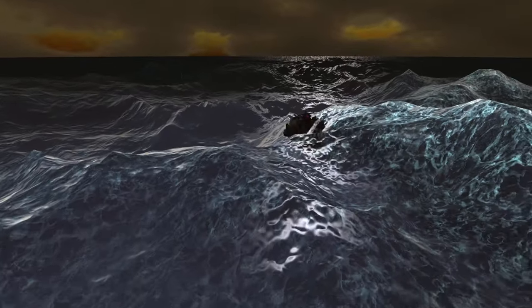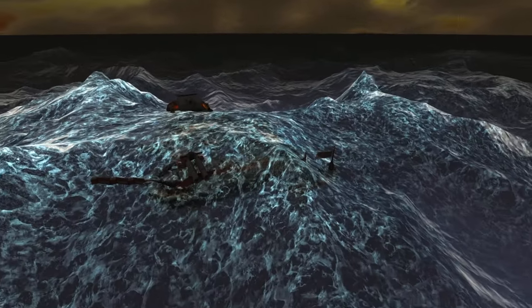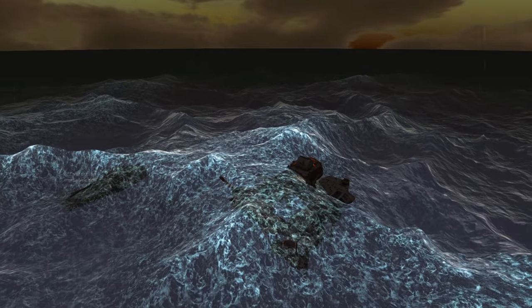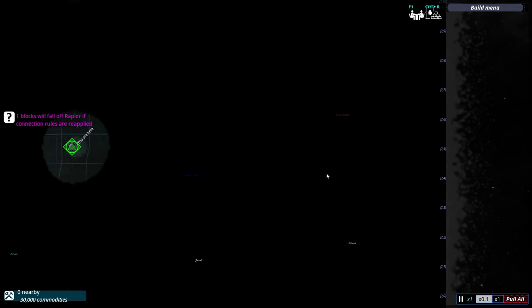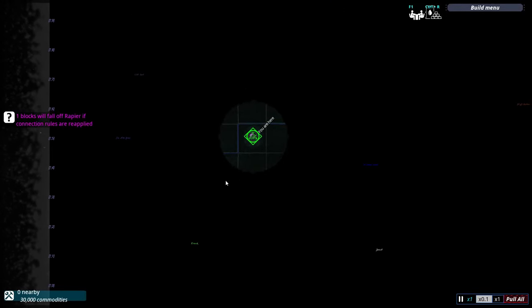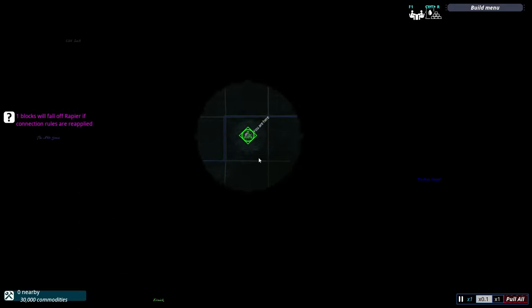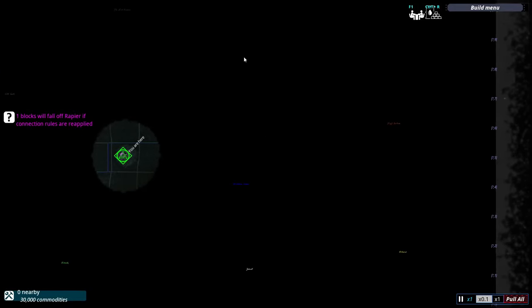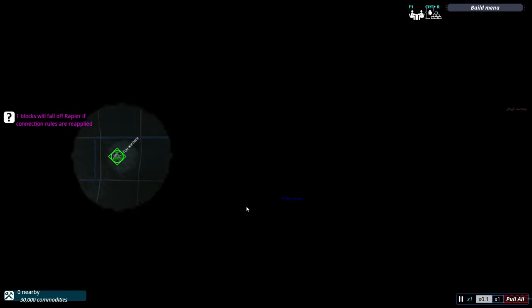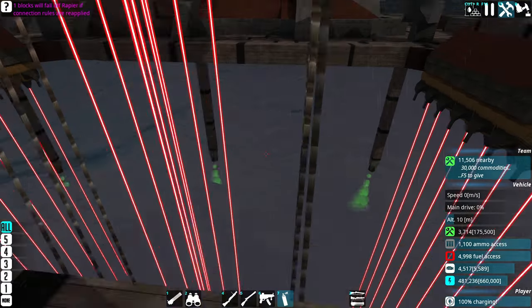Here we are - there goes our Rapier, and here goes our starting fortress. Look at these waves, oh my god. We have pretty much the full map - I can't tell if it's smaller or the same as the actual campaign map. Somewhere in here, probably on this side, is the Onyx Watch.